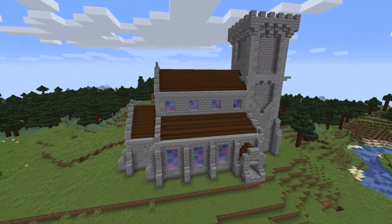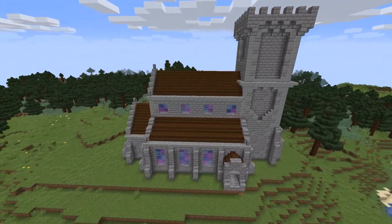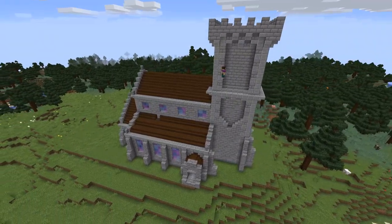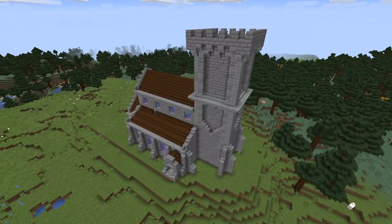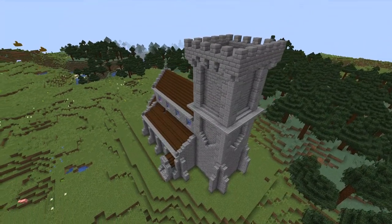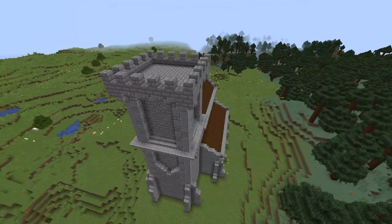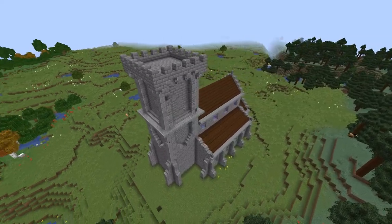Speaking of texture, I'm now going to spend a bit of time replacing some of the stone bricks with regular stone, cobblestone, and a bit of mossy stone as well. I'm slowly making my way around the whole building tediously replacing blocks, but it was definitely worth it for the final look. I also replaced a few blocks with some stairs to give the illusion that some bricks had been eroded or fallen out, to give the church some history and a bit more story and age.